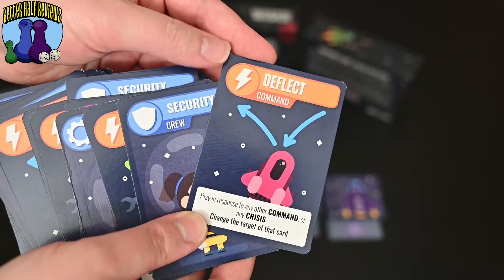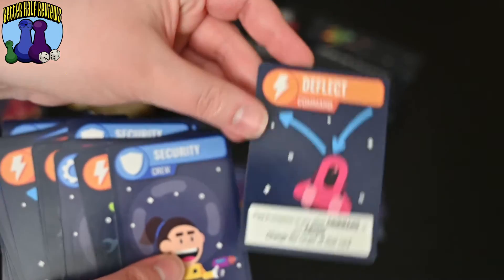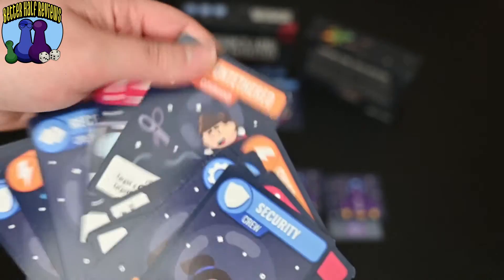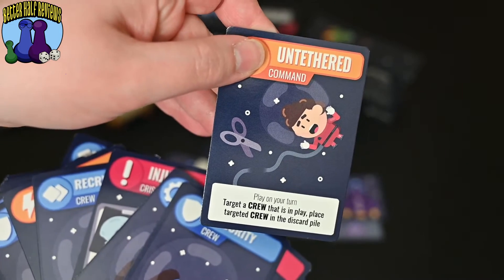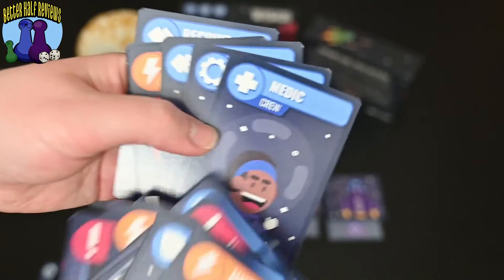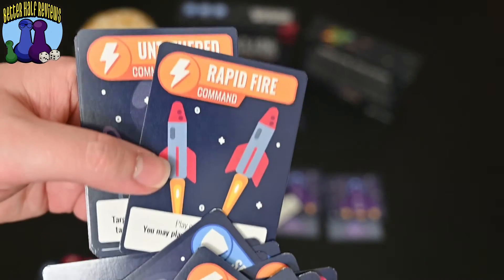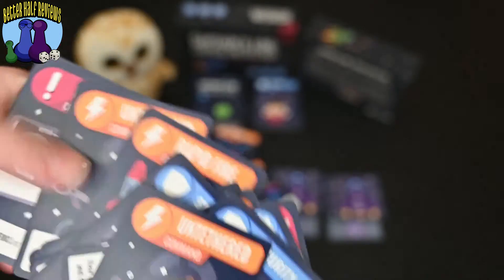There are different cards in the game that help you interact with players and change things up. Some cards let you deflect and attack, or swap cards with somebody. You can untether someone else's crew, which helps you try to destroy people's ships because then they don't have their crew available. There are also medics, engineers, and a rapid fire card that lets you play two different crisis cards — which can be really powerful.